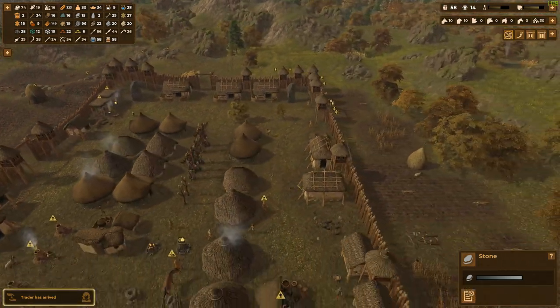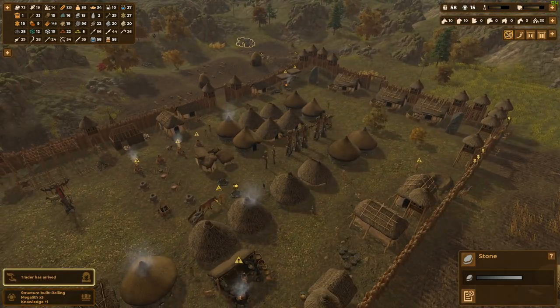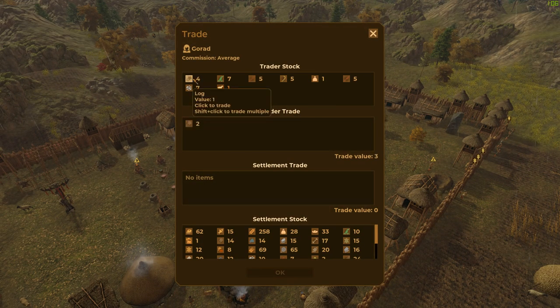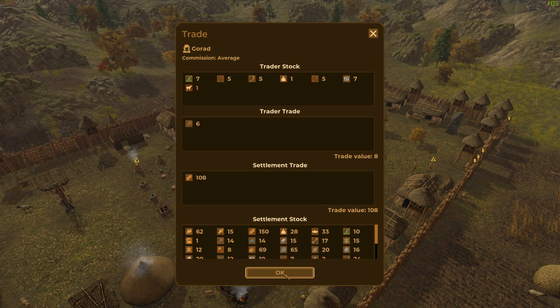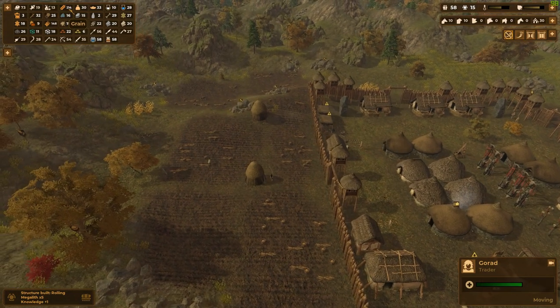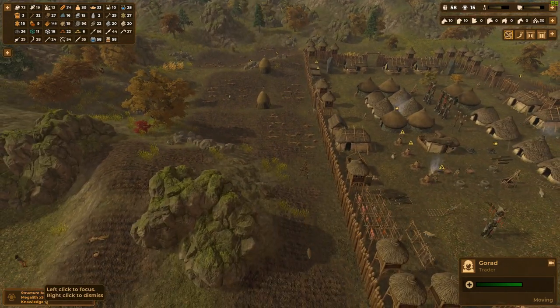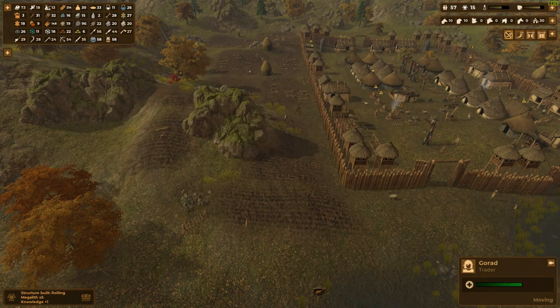Trader has arrived. We'll dump some of that grain. I'll take your logs because we've got a shortage of logs - well, not that bad. Shift-click to start dumping larger values - let's try that and see how we do. We might dump more next time. Hey, look at that - we got another service point!